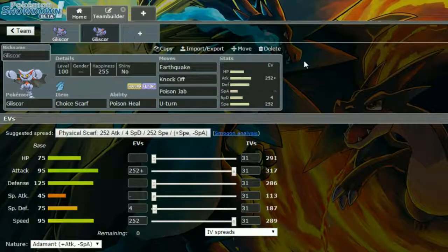The next set we have is a Choice Scarf set, because Choice Scarf works pretty well — it just gives it a little bit more Speed to outspeed everything, and its Attack is really good anyway. I've got Earthquake, Knock Off, Poison Jab, and U-Turn. U-Turn is for getting some momentum going so you can scout out what they're going to do — if they switch, you can U-Turn out and get something else in. Poison Jab is a strong Poison-type move that hits Fairies and can do a great deal of damage. Knock Off to get rid of items, and Earthquake for strong STAB that can really take out things.